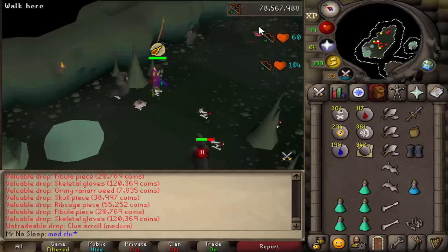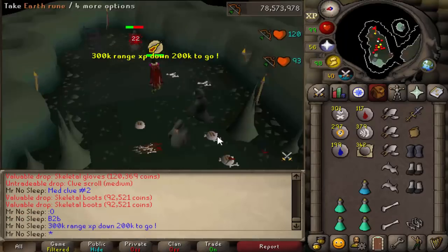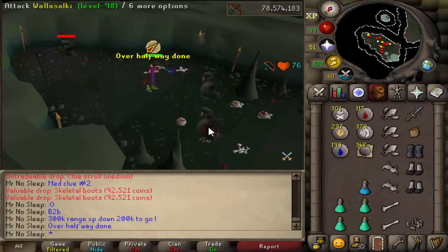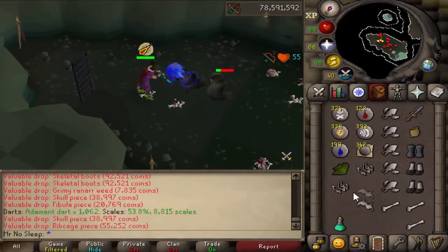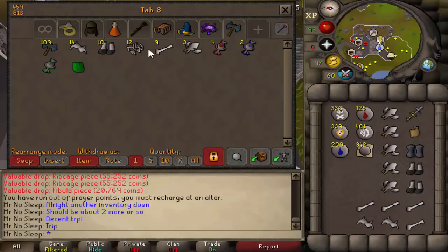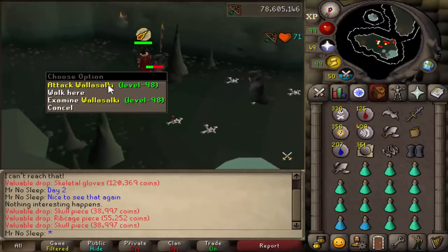As for the skull pieces — there are three different bone drops you can turn into something else. If you get a skull piece, bring 5k and a Dagannoth Hide to Peer the Seer in Rellekka, and he'll transform it into a skeletal helm. With a fibula piece, bring it with two Dagannoth Hides and 7,500 coins and he'll transform it into skeletal legs. With the ribcage piece, same process, and he'll transform it into a skeletal top. The downside is a skeletal top is about 27k, but the ribcage piece to make it costs about 55k — so there's no purpose to doing that. Dagannoth Kings kind of crashed the price of skeletal tops and spined gear.